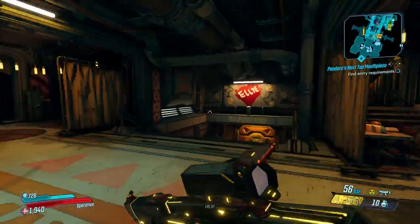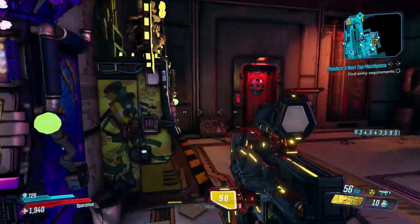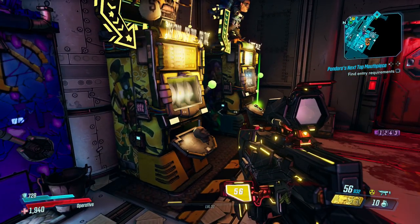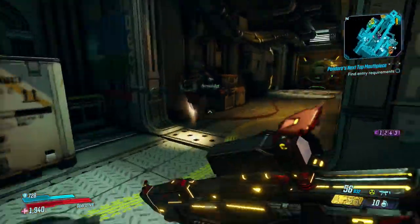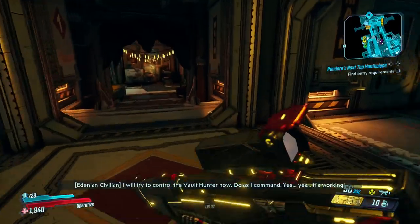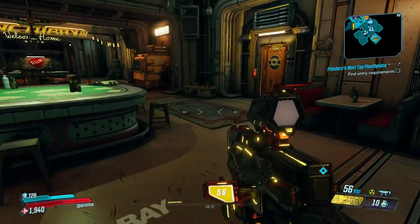Once you have max money there are several things you can do with it. One thing is playing the slot machines — especially if you're lower level, you can sit there all day with max money and you're really not going to lose much. You can actually get legendaries just by playing the slots. You can also max out your ammo, though it's quite expensive — pretty much 50 million dollars to max everything out.